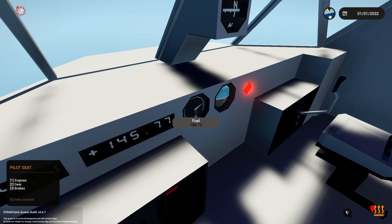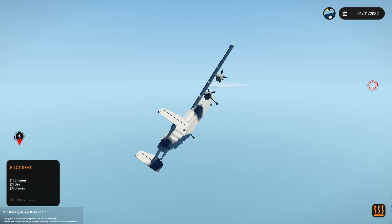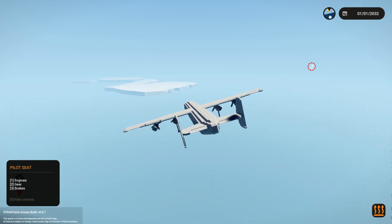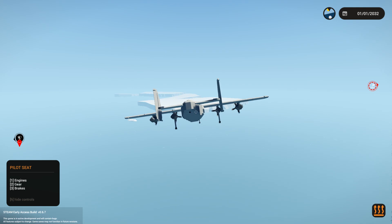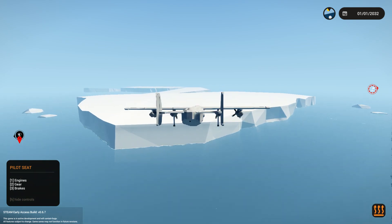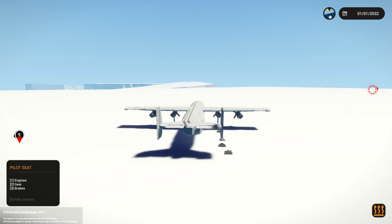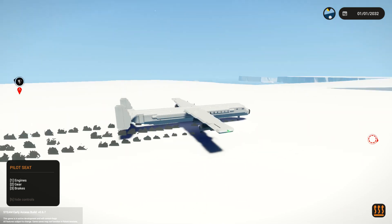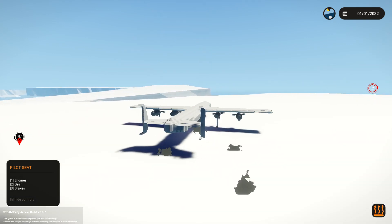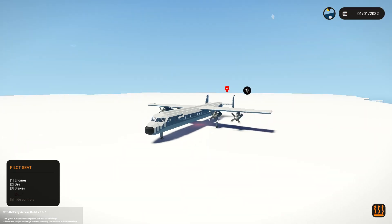We're entering the Arctic — you can see icebergs spawning in now, which is pretty cool. We are going to run out of fuel before we reach our destination. We need to put it down on an iceberg real soon — we're at 700 fuel. We bank over there, press two for gear, press three for brakes, and start slowing down massively. We've found out this plane can't make it all the way to the airbase. Just needs a little more fuel and it'll be able to do it. Awesome.